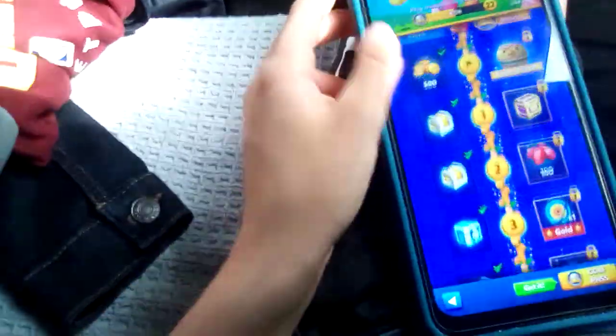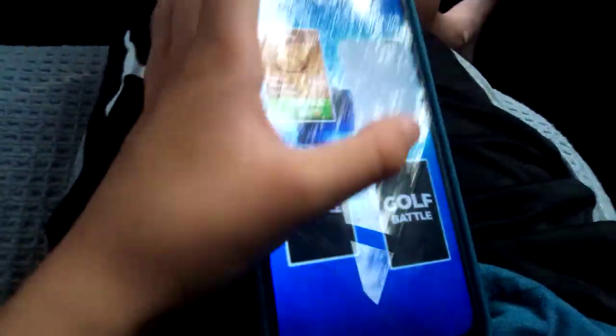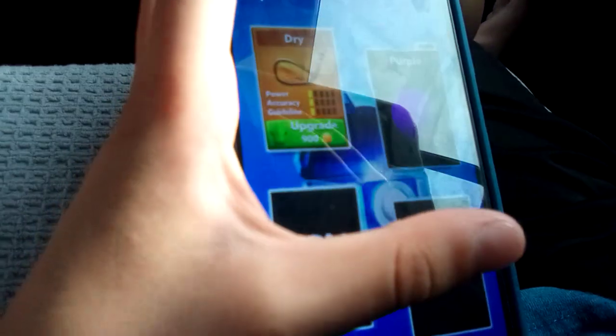Next we're going to do another advanced chest. Boom — usually the premium's right here. Feels good. We got a purple ball. Oh, we get to upgrade dry, and 506.